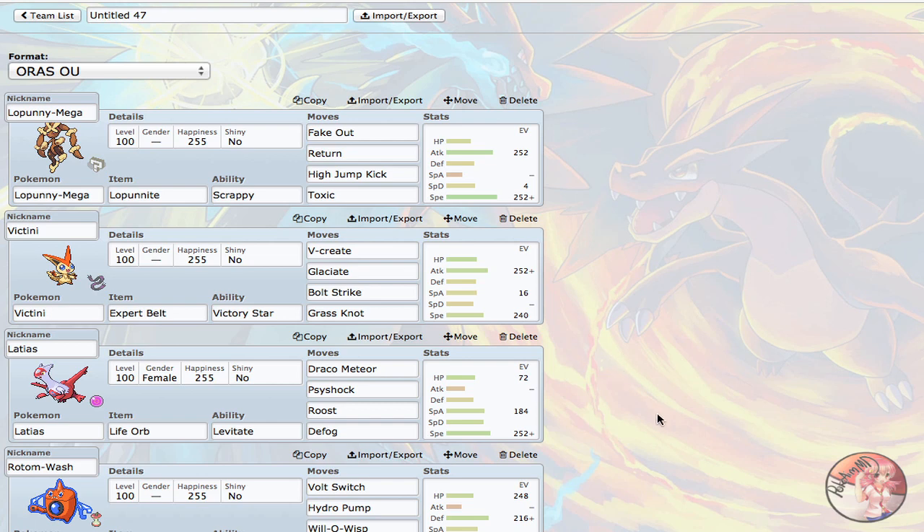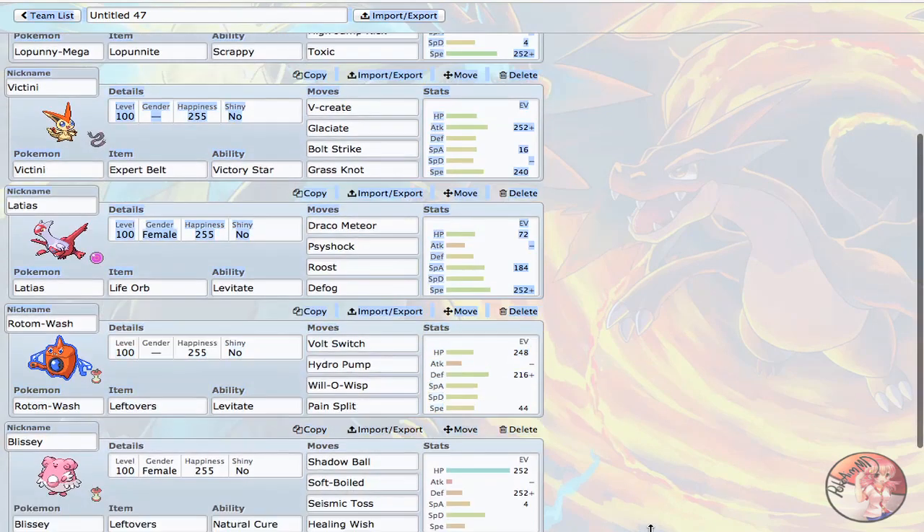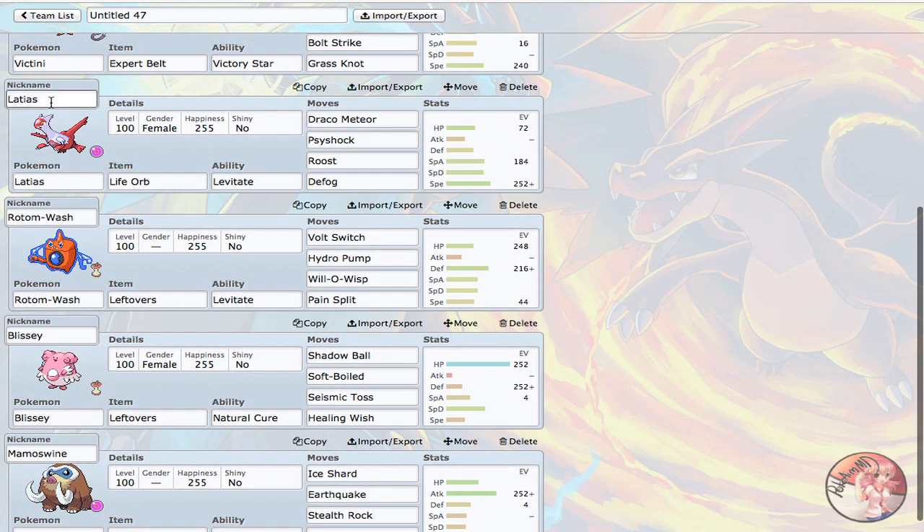Next, I was looking really weak to Keldeo, so I decided on Latias. Latias is just a standard defogger — one of my favorite Pokemon in OU. Draco Meteor, Psyshock, Roost, and Defog. Roost for longevity as defog support, providing the support I need to get rid of Stealth Rocks for Victini or spikes for Lopunny. The spread allows me to survive two Choice Specs Secret Swords after Stealth Rocks from Keldeo, and it's my initial switch into Keldeo and Landorus-T.